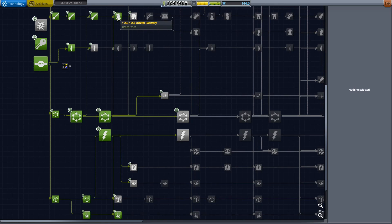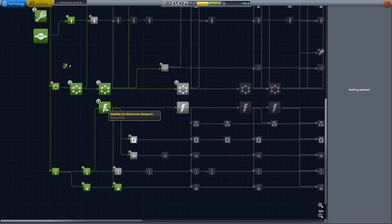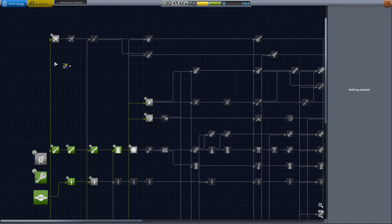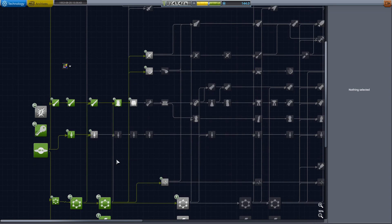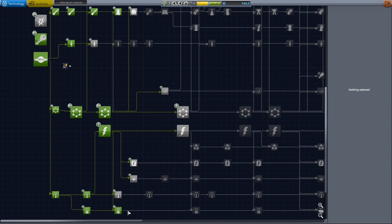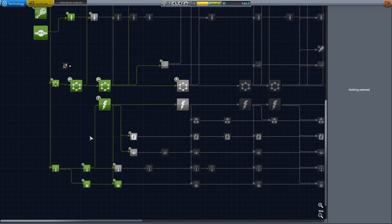We've got up to 1956 to 1957 orbital rocketry, early solid rocket engines, material science up until satellite era material science, satellite era electronics research, satellite era science, and avionics prototypes. I haven't unlocked any of the supersonic development science because I don't actually need that. This is everything we're going to need to achieve our first orbital contract as well as our first scientific orbital contract.